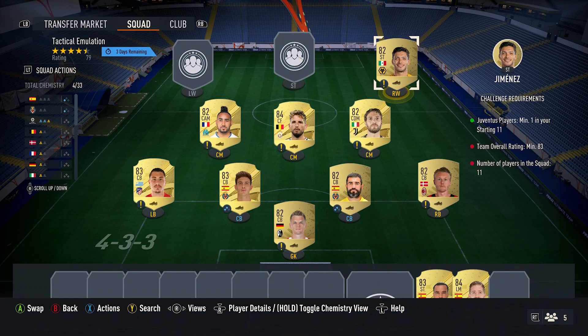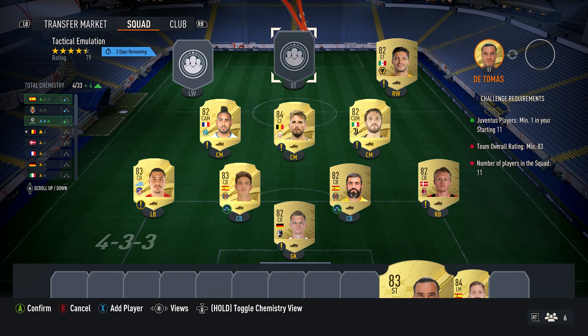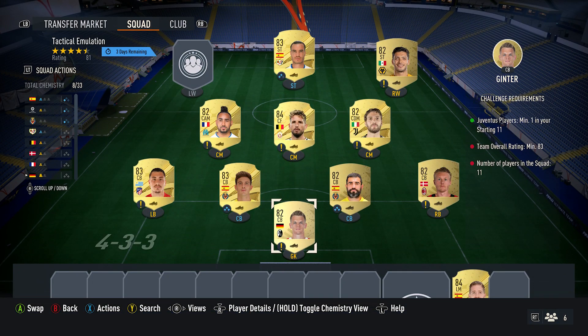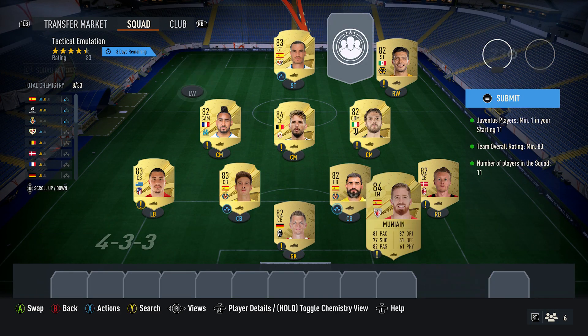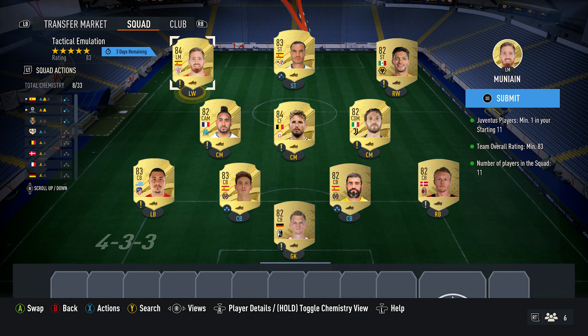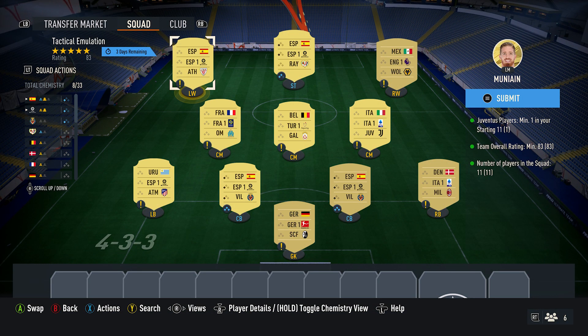The right winger — playing as striker — is Raul Jimenez, bought for 650, plays for Wolves in the Premier League and is from Mexico. The striker is Raul De Tomas, bought for 900, plays for — I think it's Rayo Vallecano — in the Spanish first league and is Spanish. The last guy, the left midfielder — playing as left winger — is Iker Muniain, bought for 1,900, plays for Athletic Club in the Spanish first league and is Spanish.